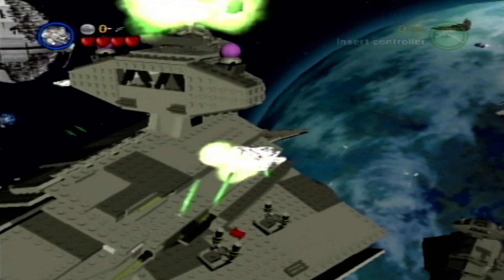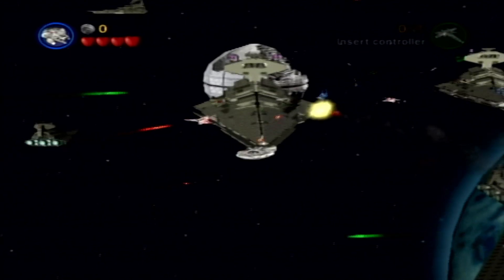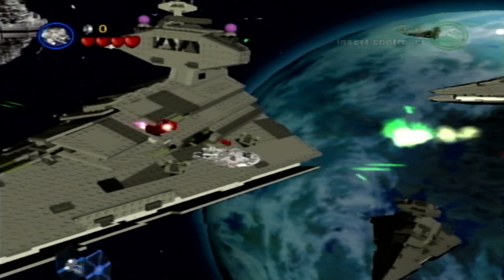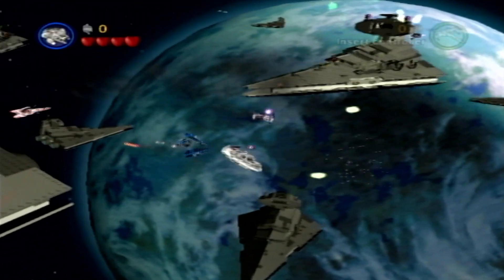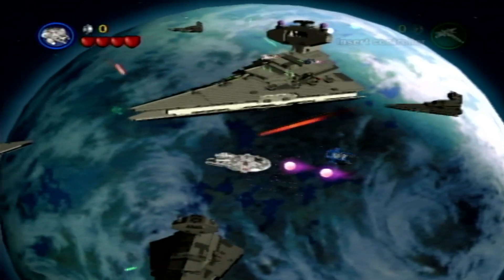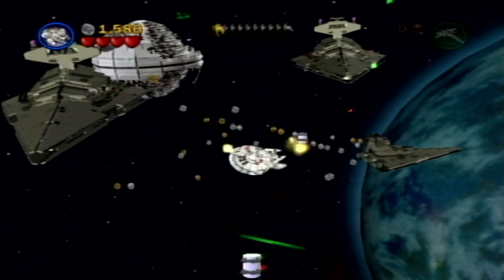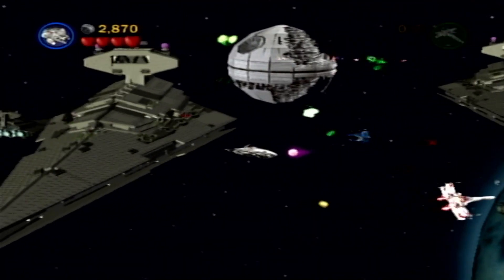Whoa, destroyed already! I need to collect the little detonator things - I can shoot them down but it's kind of hard. There we go, got one. Come on, destroy it - there we go, grab one, grab it! We need to destroy these big purple things. That's the first ship down, try and grab as many as we can. There's a mini kit - we've got our first one!